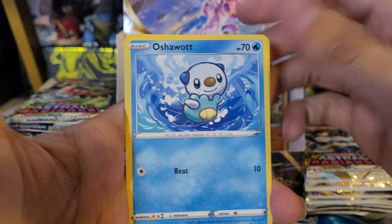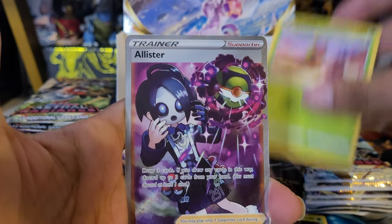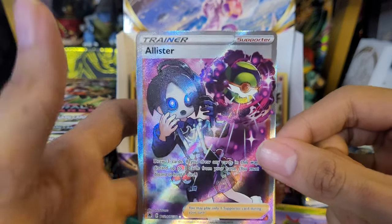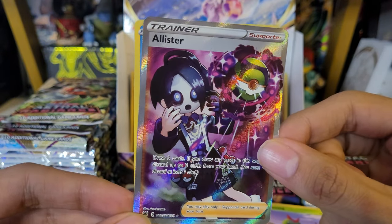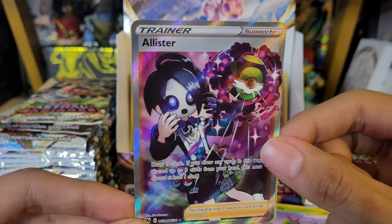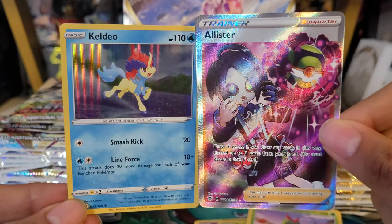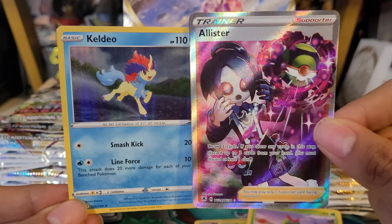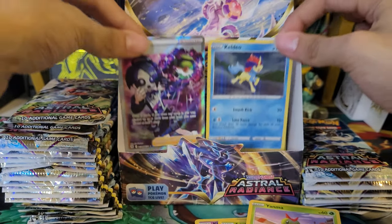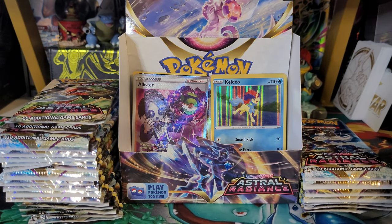Tenth pack: Dark Energy, Roxanne, Curlia, Grant, Bronzor, Rowlet, Oshawott, Scyther, Yanma — and we have an Alistair Full Art in the reverse slot from the Trainer Gallery! Really cool full art from the Trainer Gallery, and behind it is a Keldeo. Double hit! Really nice — Alistair out there with a dust ball. Adding those to the back. Nice double hit from that pack.